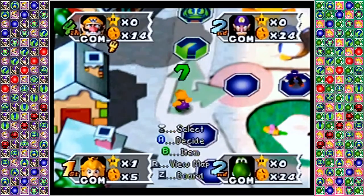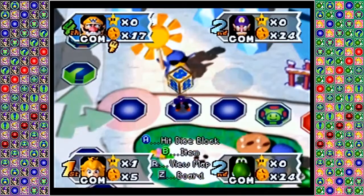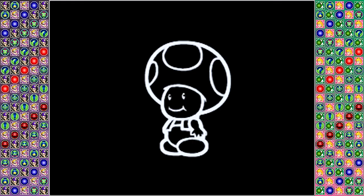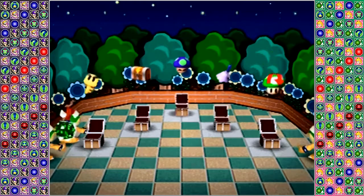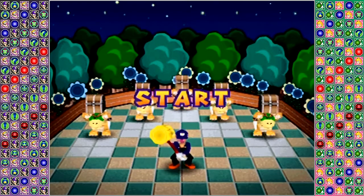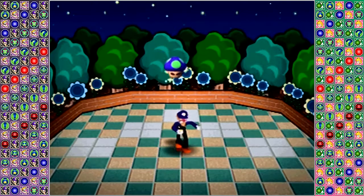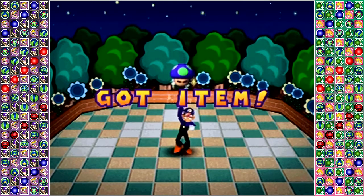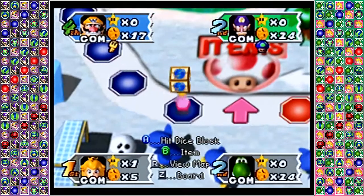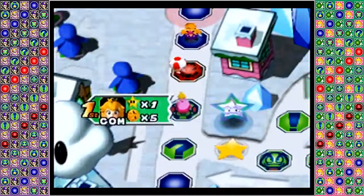Wario rolling a ten — a lot of high rolls going on. Choosing to go up, he might be trying to loop around and get to that skeleton key door. Waluigi landing on an item space and triggering an item minigame — Swing and Swipe! There's a different item in every treasure chest and Waluigi has to smack the Baby Bowser of his choice with a hammer, then he gets the item in the chest they're holding. He goes right for that one and gets his item of choice — the poison mushroom.